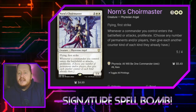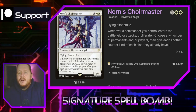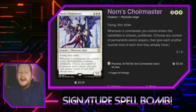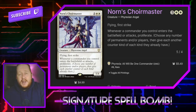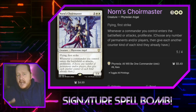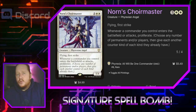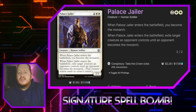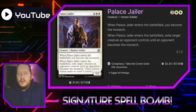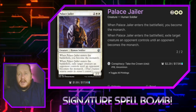Norn's Choirmaster costs three and two white and is a 5/4 flying first strike creature out of the new March of the Machine commander decks. Whenever a commander we control enters the battlefield or attacks, we get to proliferate. Usually we'll get those counters when we play our commander. We can actually make it so Elspeth can attack because we're running her sword. Palace Jailer, costing two white, is a 2/2 human soldier — when he enters the battlefield, we become the Monarch and exile a target creature an opponent controls, which remains exiled until somebody else becomes the Monarch.